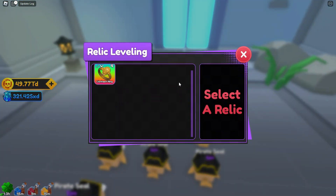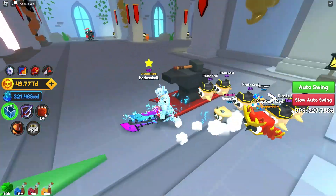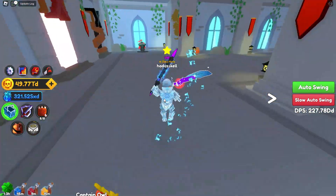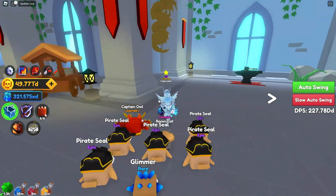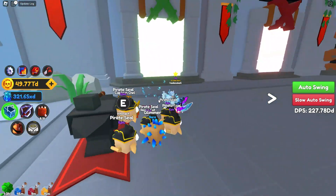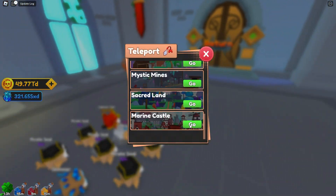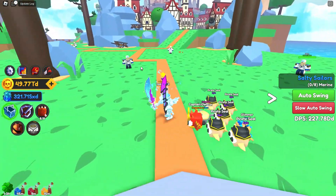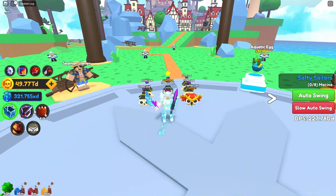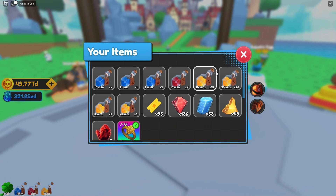This is the relic forge right here — as seen in the sneak peek, this is where you level up your relic like Thor's Hammer. The only things really worth using are epics, legendaries, and mythicals because they give the most XP. With just six relics I got mine to level four, and the stats are already really strong, so leveling up your best relic is very much worth it.